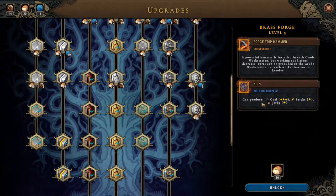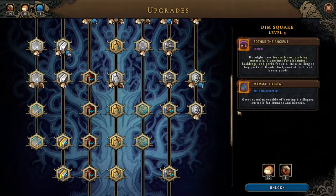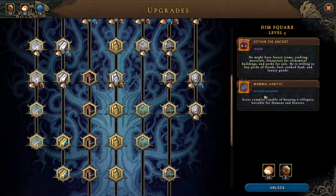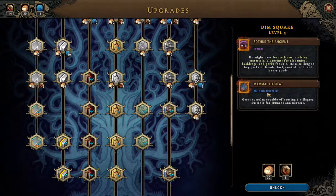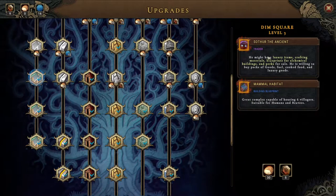Depending on the ratio of wood to coal, we also have the trader still through the ancient, which might actually be nice, as well as the mammal habitat, which I think could be nice as well. But I think we're going to go with this — we have the stuff for it.